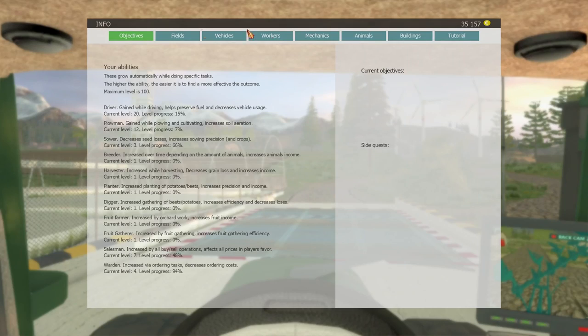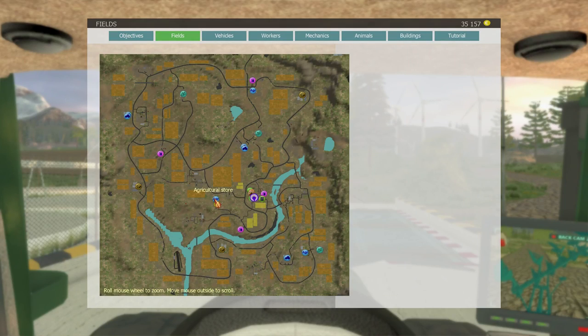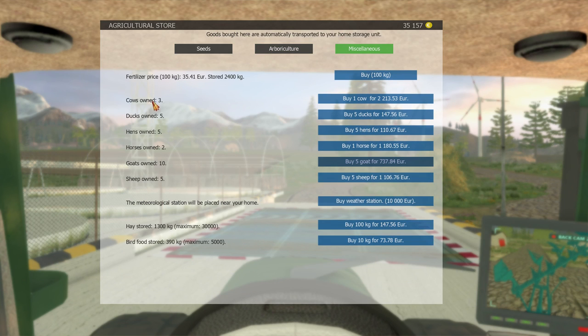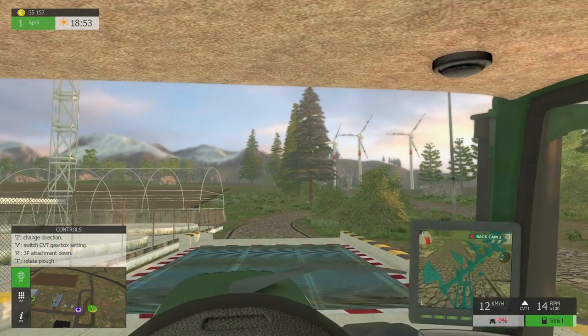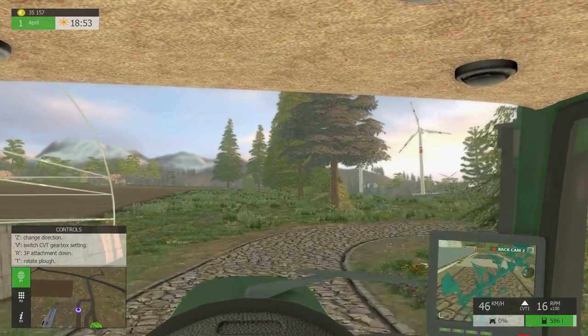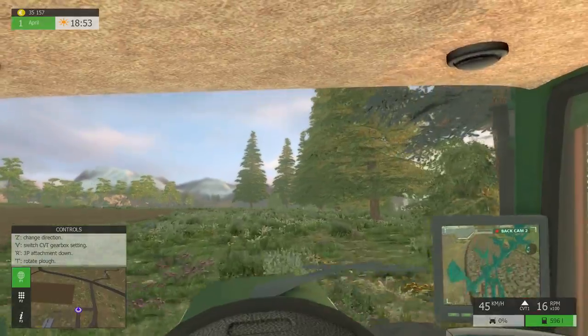Some of you guys asked me to buy some animals, and I did. Under miscellaneous: we own three cows, five ducks, five hens, two horses, ten goats, and five sheep. So I did buy some animals — I just wanted to make sure you guys saw that.